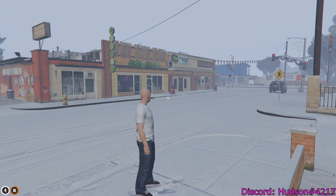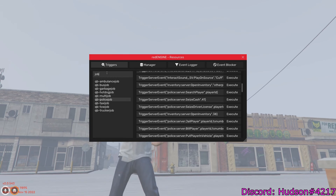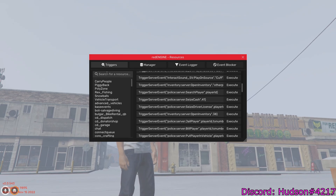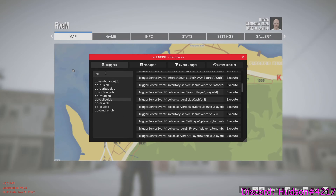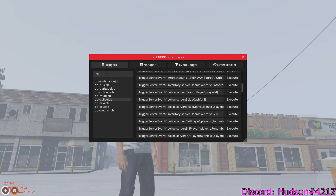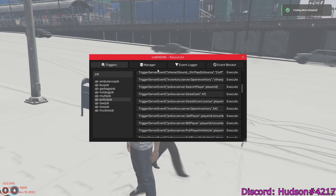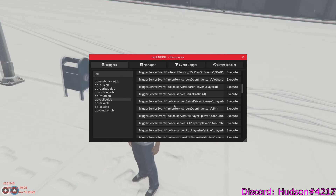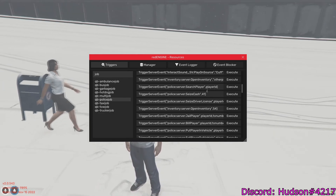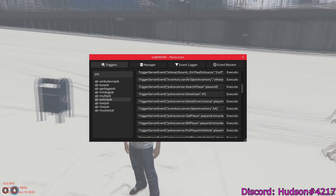Next I'll show you how to use the police job commands — you can take people's cash, open inventories, cuff players, and do a lot of other stuff. Go to Resources and type 'job' in the search bar on the left. Then go to Police Job and you'll see a bunch of commands. To open people's inventory and steal money, use the 'Open Inventory' command — not the bottom one, the one two above 'Seize Cash.'